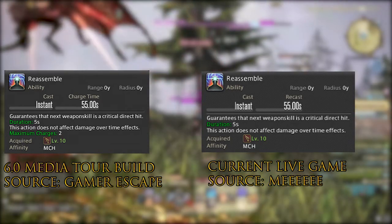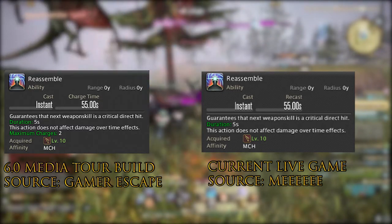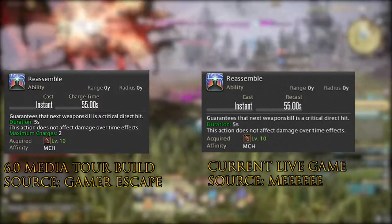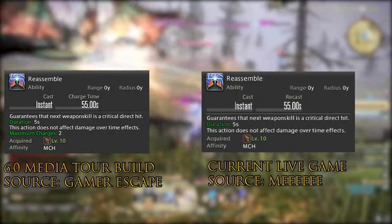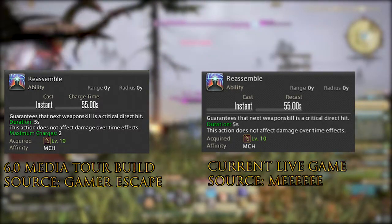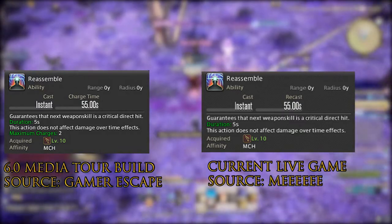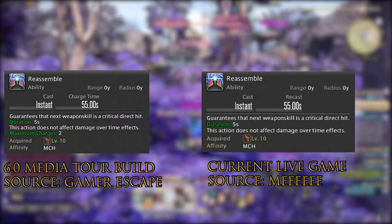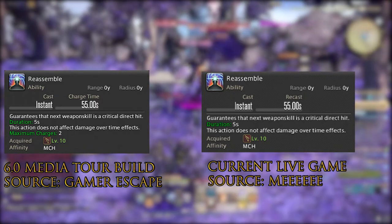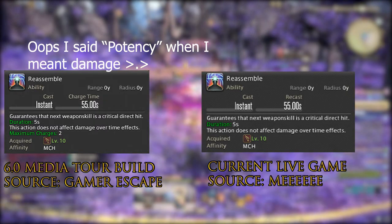One of the first changes noticed in the Job Actions trailer was that Reassemble — which gives you a guaranteed critical direct hit on a single weapon skill within four seconds of use — now has two charges. I'm not a theorycrafter, so I can't say exactly where you'd use this, but instinct would tell me that you'd open with one charge, use Drill, use another charge, and then probably use either your new weapon skill Chainsaw or Air Anchor. It does give quite a potency increase, even using the Shadowbringers opener.